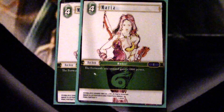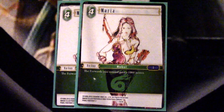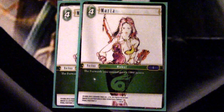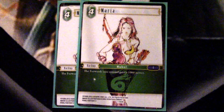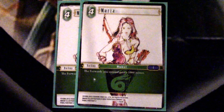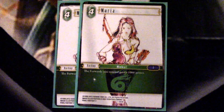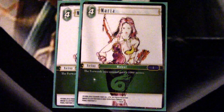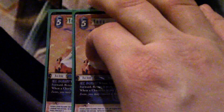Another key card we need to see is Maria. She costs four, which is a little more, but all four do control — she gives everything plus a thousand power. Thinking about Minwu and how strong a thousand extra power is, she can really help lock your opponent out of the game. There were so many times where I had a 10k field thanks to Maria and just locked my opponent out because they couldn't deal enough damage to break my forwards, thanks to Minwu. Minwu and Maria just create such a strong combo — Wind-Water is kind of defined by this exact pairing right now, and I could see M&M making some sweet decks in the future.